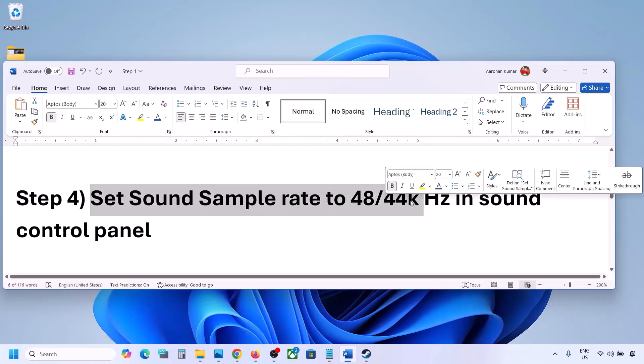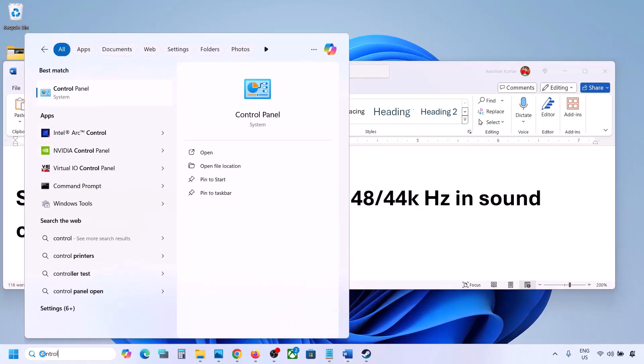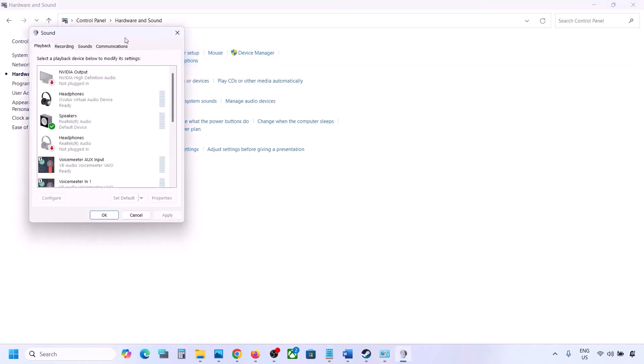The next step is to set the sound sample rate to 48,000 or 44,000 Hz in the Sound Control Panel. Type 'Control Panel' in the Windows search box, go to Control Panel, then go to Hardware and Sound, and click on Sound to open the Sound Control Panel.